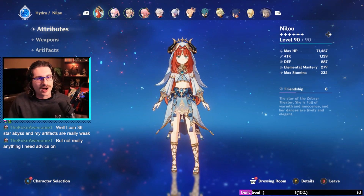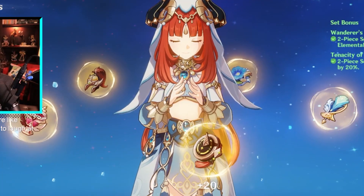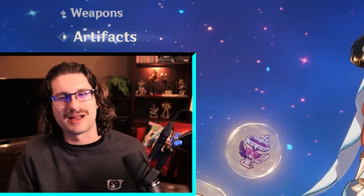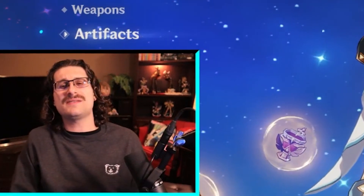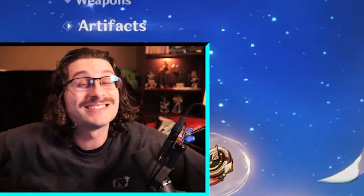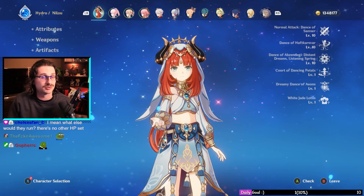Let's take a look — obviously we've got level 90 Nilou with a ton of HP. Key of Khemia's Shout at level 90, R1 — kind of embarrassing. Wanderer's Troupe two-piece. I don't think two-piece Elemental Mastery is that good personally, but she doesn't have much better to run. She does proc a few blooms herself so it's fine until they give us another HP set. She doesn't really need Energy Recharge.